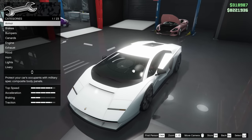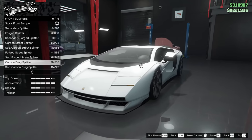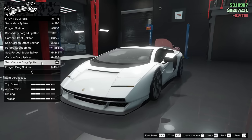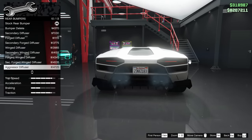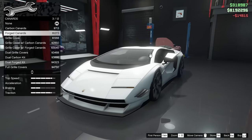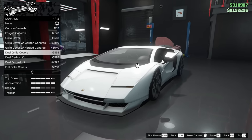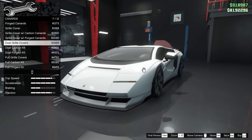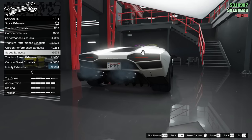For the bumpers, I'll go for the secondary carbon drag splitter at $14,725. For the rear bumper, I'll go with the secondary aggressor diffuser. I don't think I want canards, but there are some grille options — I kind of like it open, but the dual grille covers look cool too, so I'll go for that option.